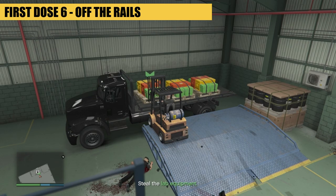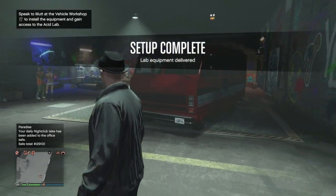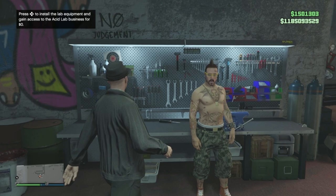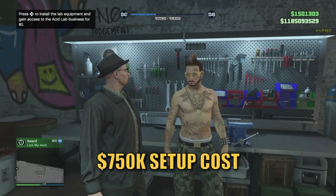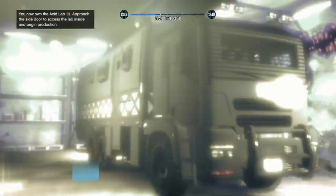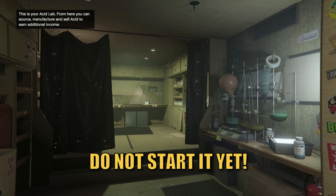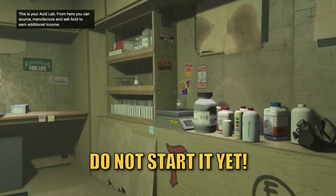With those 6 missions out of the way, you'll now be asked to grab some supplies and deliver them back, ready to start the production of your acid once you have talked to Matt and handed over $750,000 — or free if you have GTA Plus. At this point, do not start any production just yet. Doing so will be a massive waste of time, effort and money.